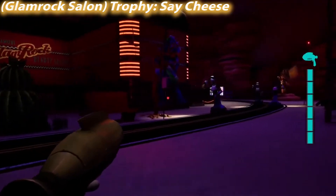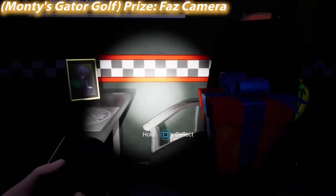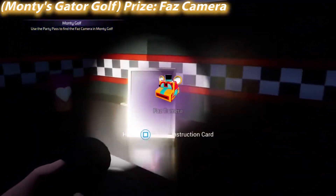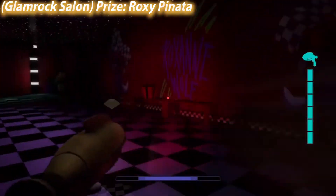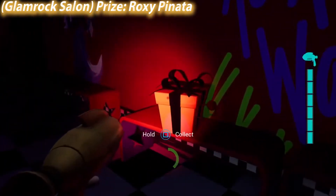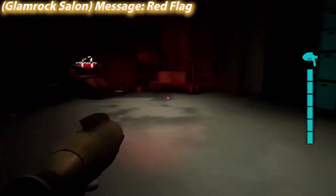If you're wondering why I'm showing this footage, this is for the Trophy 'Say Cheese' at the Glamrock Salon. As you can see there are a million staff bots roaming around outside the salon. Right here is where we looped the faz camera I was talking about earlier over in Gator Golf. You can absolutely get the trophy to snap a photo of four staff bots, stunning them all in the process. There's more than four outside the salon, so it makes for a great spot to get the trophy.